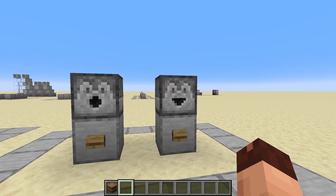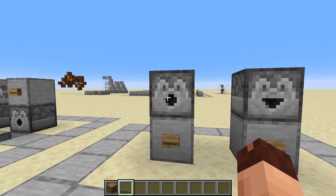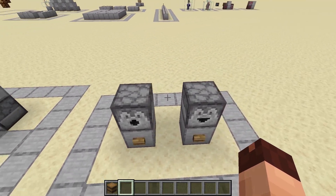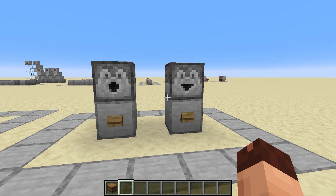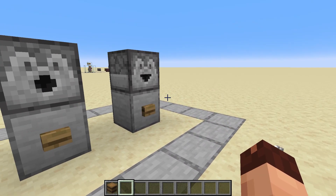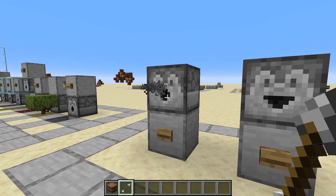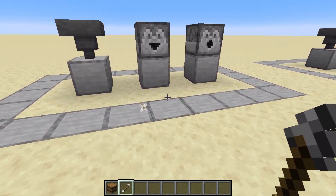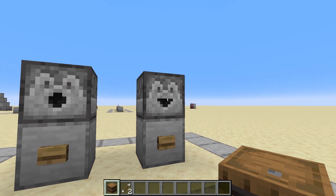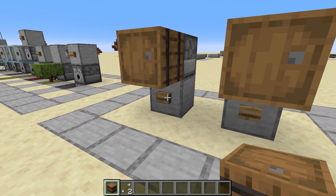Let's move to the dropper and the dispenser. The dropper is the one with just half a circle and the dispenser is the one with the full circle — that way you can tell which is which. The rest of the sides all look completely the same and they almost do the same, except for a small difference. The dropper will always just drop the items in item form, while the dispenser can actually use some items — like an arrow it will shoot.